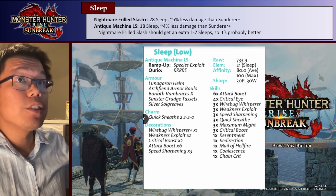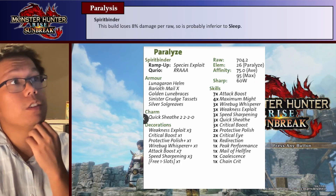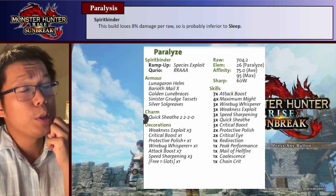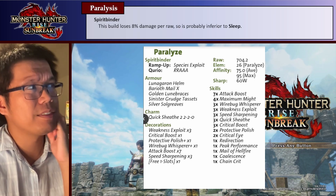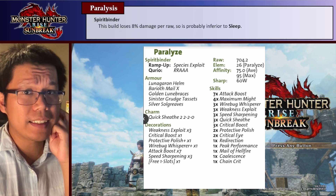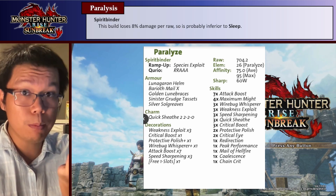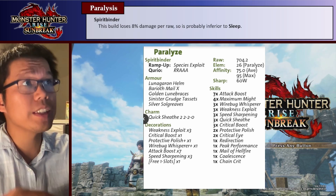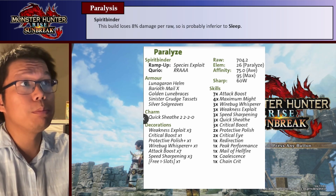The last status to talk about is Paralysis. We only get one Paralysis longsword, which is the Spirit Binder, and this one honestly isn't very good. You lose about 8% raw damage compared to the Sunderer, which is quite a lot. And Paralysis probably isn't as good as Sleep, especially because we can use the Sacred Sheath combo to do a lot of wake-up damage, which you can't really do with Paralysis. So I wouldn't really recommend this build, but it is here just for completion.